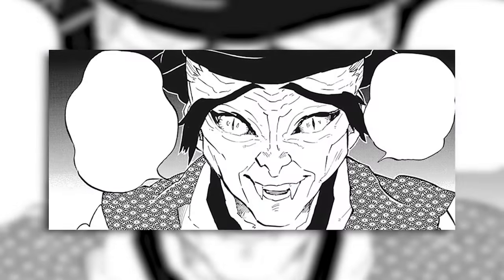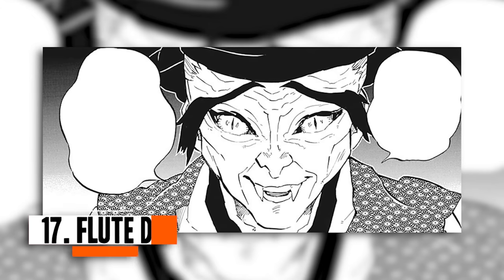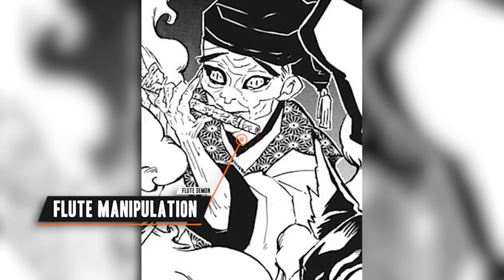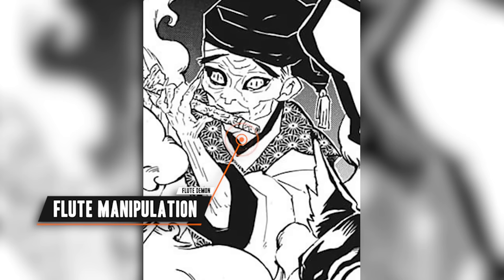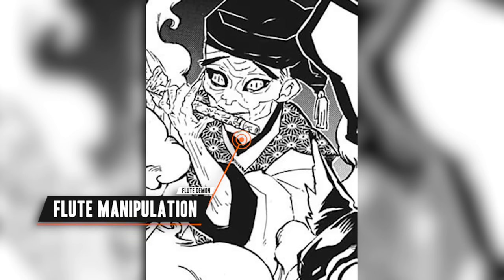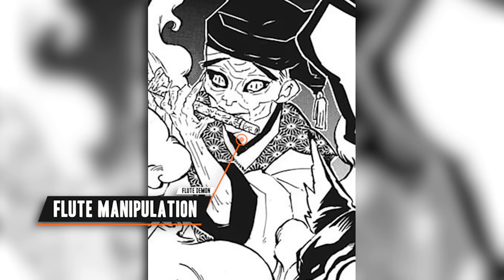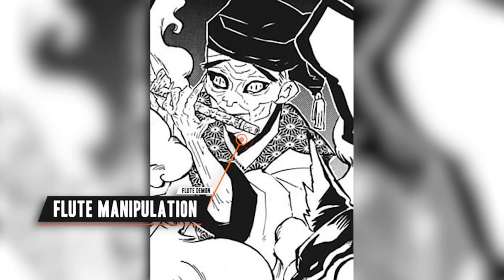Along this list is the Flute Demon, introduced in a one-shot of the series, responsible for the deaths of a small group of Demon Slayers and several civilians. His blood demon art is Flute Manipulation, using his flute in various ways to cause damaging effects. When his flute is played, it disrupts the nervous system — if opponents try to move a foot, their head will move instead, and so on — making it nearly impossible to move accurately. This demon can also use his flute to summon two black wolves and command them to kill his opponents.